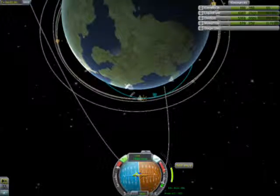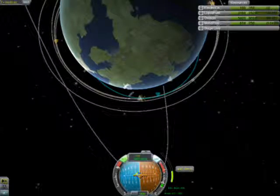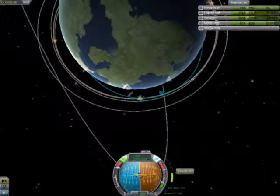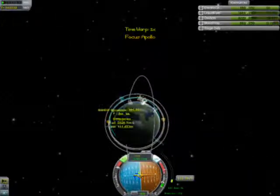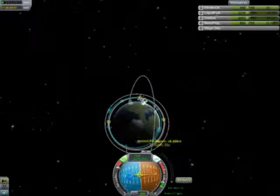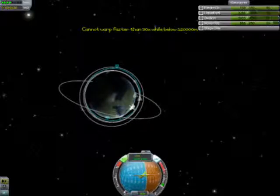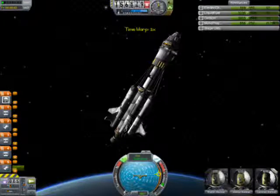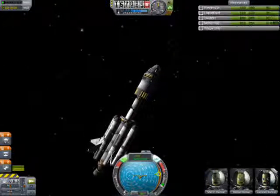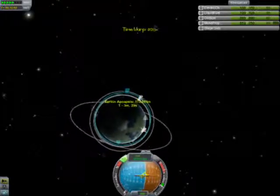So what you want to do — like you see in the video — is place a nav node just below the Apoapsis to give you a round orbit, or at least get your Periapsis up. The Periapsis is your lowest point of orbit, and the Apoapsis is your highest point. When you're in orbit, you want to try and keep those as even as possible, because the lowest point could either crash you into the planet if it's too low, or slingshot you way off into outer space. A lot of ships in my game have crashed because of that.